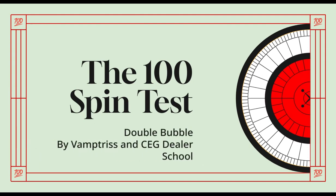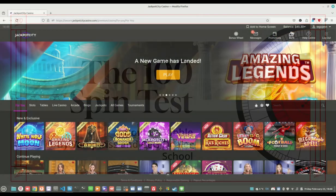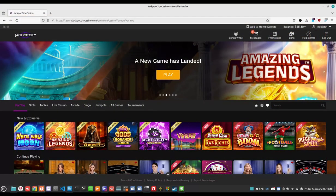Hello, and welcome to the third episode of the 100 spin test, where I take roulette strategies and deliberately play them poorly. Whether one plays at home online or in a real casino, there are too many distractions to prevent people from playing perfectly, so the goal of this channel is to honestly see if these strategies can deal with real world situations.